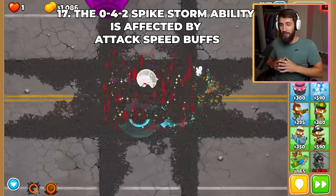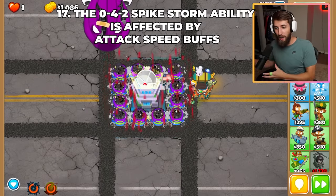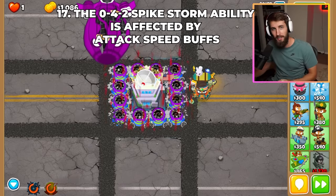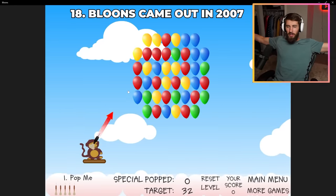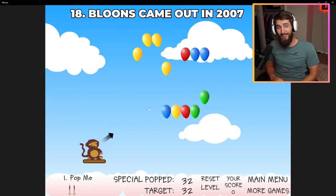The 042 Spactory can be affected by extra attack speed due to the Smart Spikes upgrade. This removes the attack speed cap, making it much better for ranked bosses. The whole Bloons universe started back with a tiny flash game of a monkey throwing darts at Bloons back in 2007.